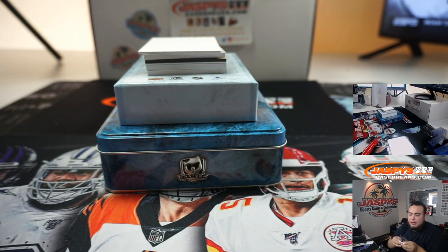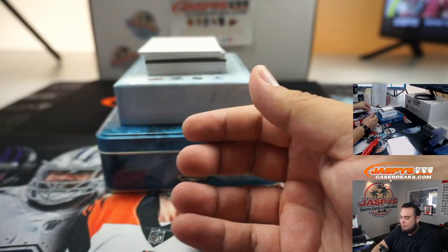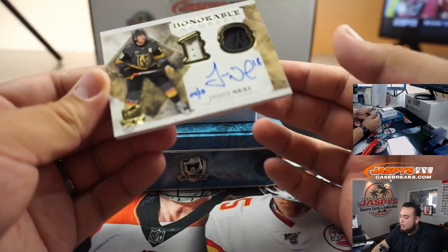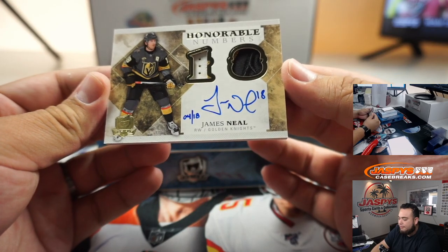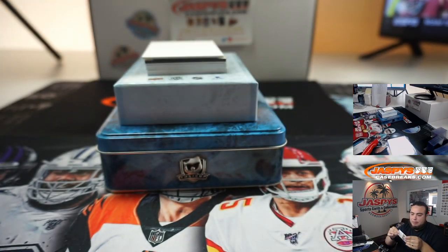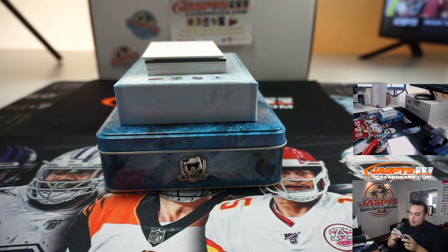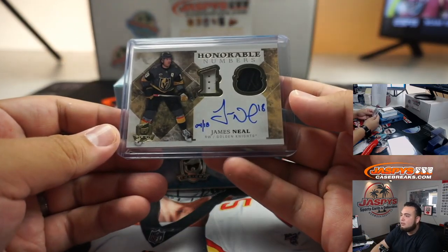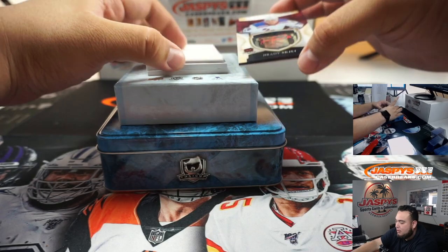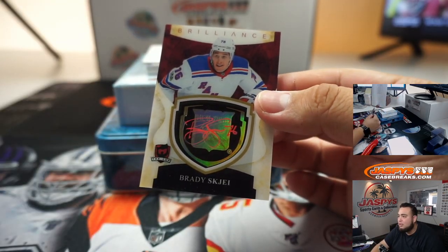Hang on Matt, got some doubles for you. We have James Neal, Honor Roll numbers, 4 out of 18 — spot four also going to Matt Buckler. I remember when James Neal was on the Vegas Golden Knights in the expansion draft. We have an unnumbered card — it's a Brady Shea Brilliance. Someone will have a shot at this at the end of the break; these are unnumbered.